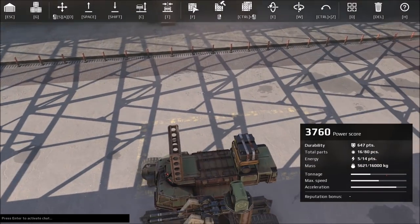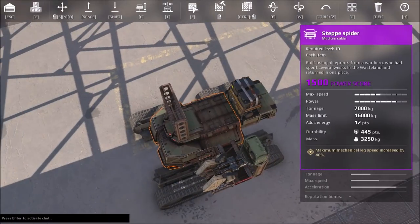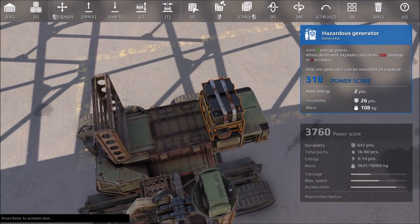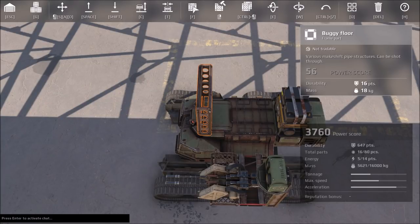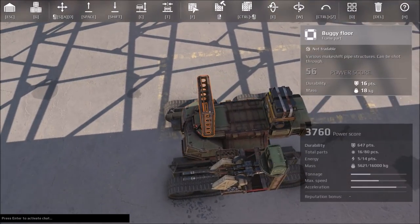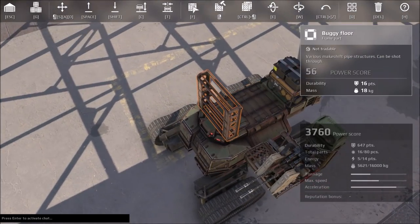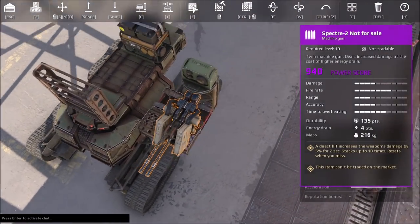This is Duke Rustfield making another low-tech video on the game mechanics of Crossout. I'm going to talk about buggy parts and damage transference this time. I've got a grill here, a hazardous generator, and a machine gun.